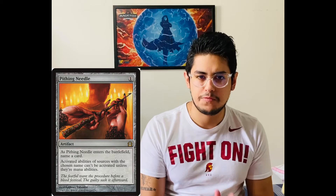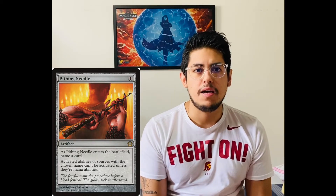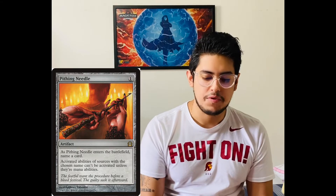The next card I'm gonna talk about is Pithing Needle. Pithing Needle is a very good example of one-mana efficiency. You play Pithing Needle, name the source of the spell you hate the most, and you prevent your opponent from using activated abilities of that card. For example, you can name Jace, the Mind Sculptor, and your opponent cannot use any of its abilities anymore.